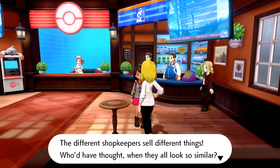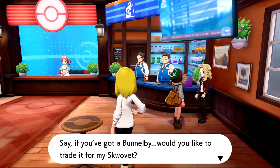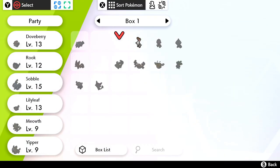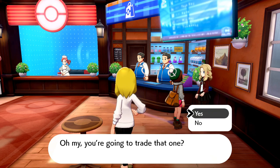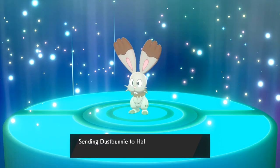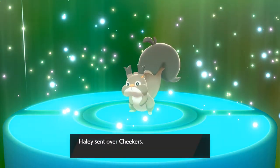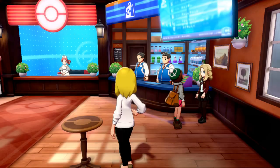The different shopkeepers sell different things — who'd have thought when they all look so similar? That's really funny. Say, if you've got a Bunnelby would you be willing to trade it for my Squibbit? I mean I do actually have Dust Bunny, but I feel like Dust Bunny might want to spend some time staying nearby since we're gonna be traveling. Sure, actually I think he'd actually be happier staying close by. Is this going to be a little boy to go with Jen? Cheekers! I will totally accept a little squirrely squirrel named Cheekers.